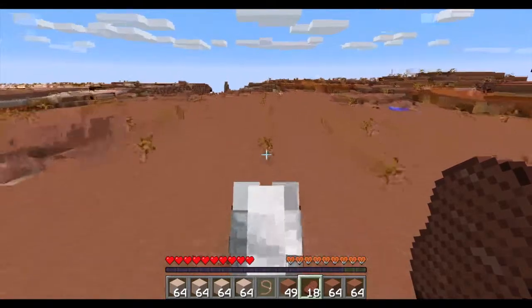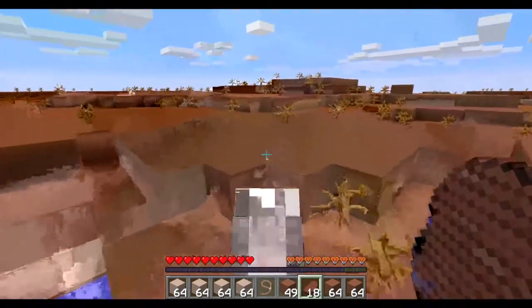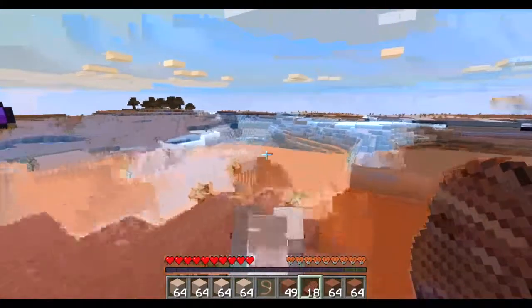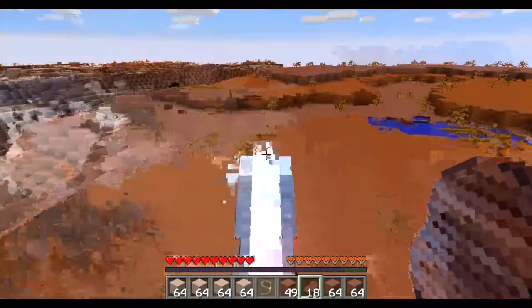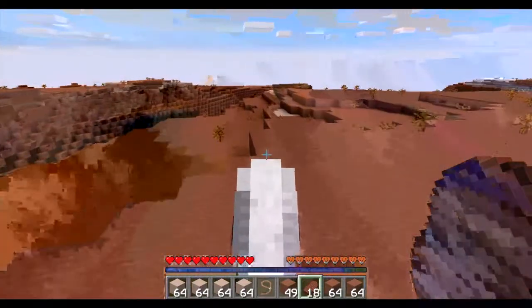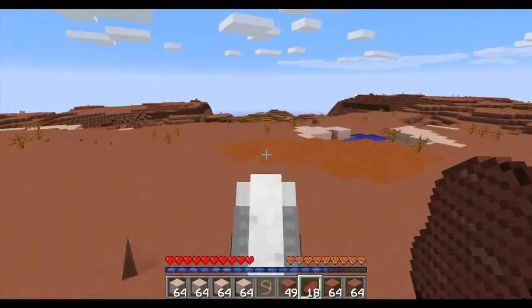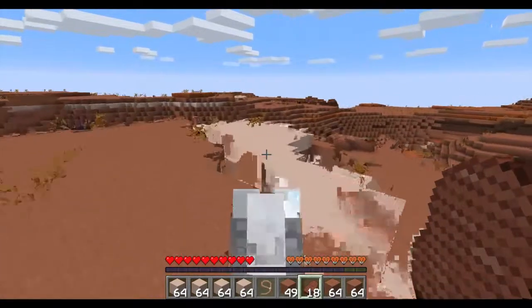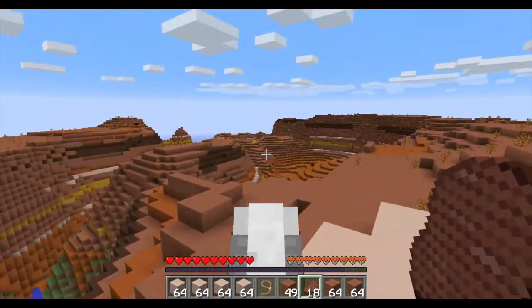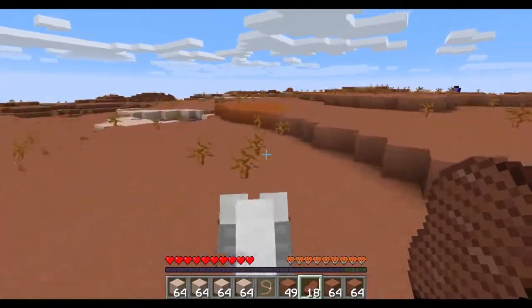The main street is going to go this way - maybe it cuts around here, comes over here. We need a saloon, we need a jail, we need a bank, maybe an apartment or something. This is the whole Mesa biome at this point - it's huge, which I love. It's the only one we have and it's going to serve our purpose really well.